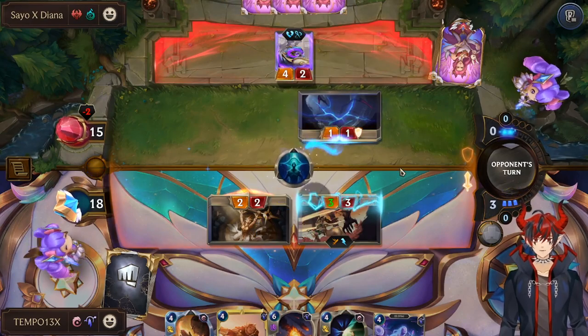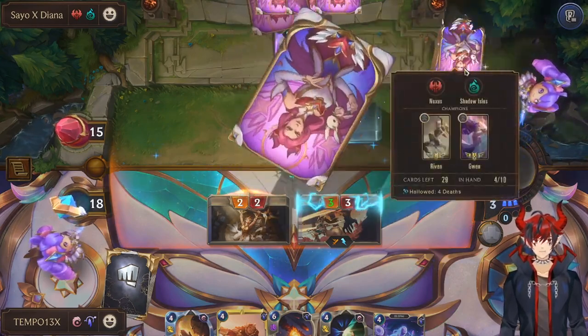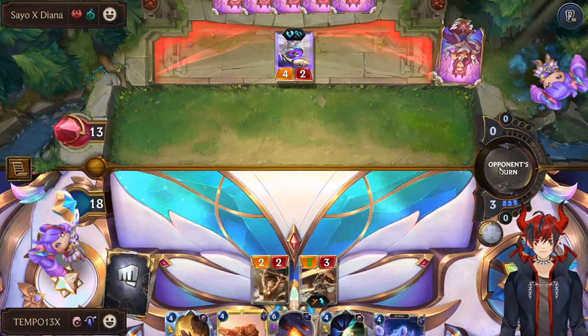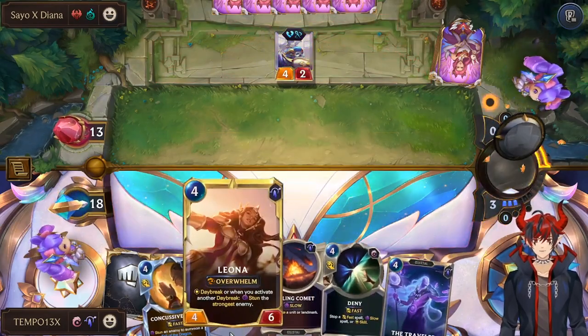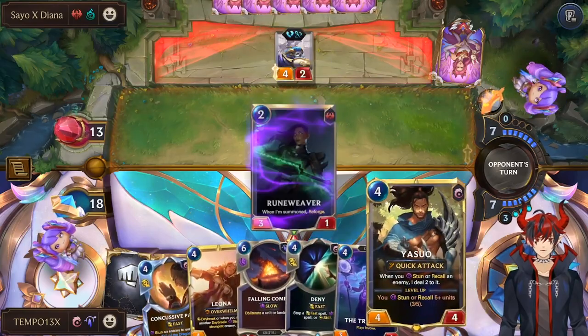Go ahead and attack. Glimpse — that'll turn that card into extra resources for them. Pretty smart. Little do they know, we have another Leona. And our Yasuo is set up too.